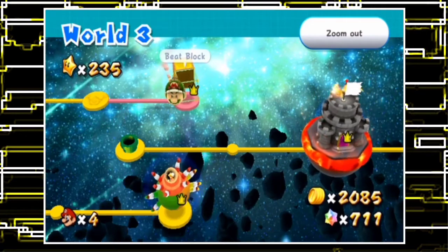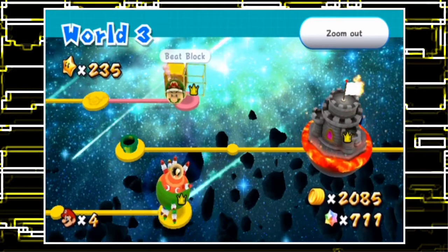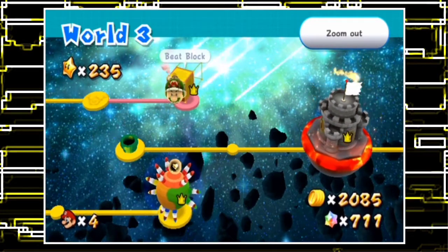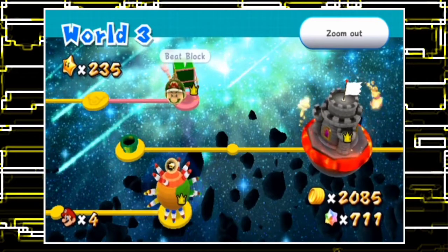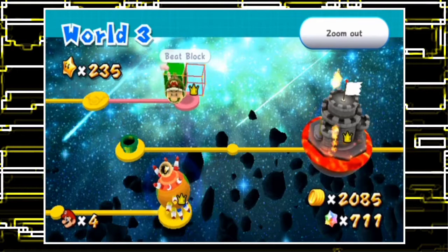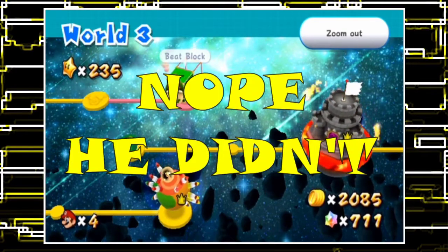Hey everyone, you all know what time it is — it's the yellow squid coming at you live from Inkopolis Square, where today in this video we are going to be playing Beep Block Skyway in Super Mario Galaxy 2. This is a custom galaxy created by Asingames, and I believe that SPG64 also created some textures for it as well, so that's pretty awesome.